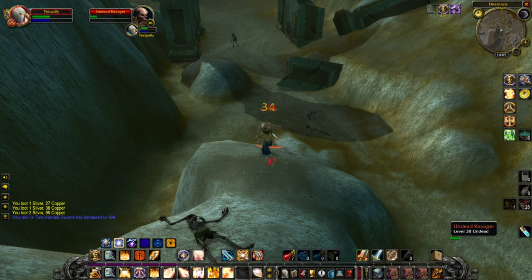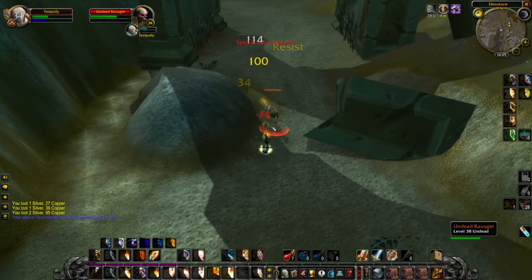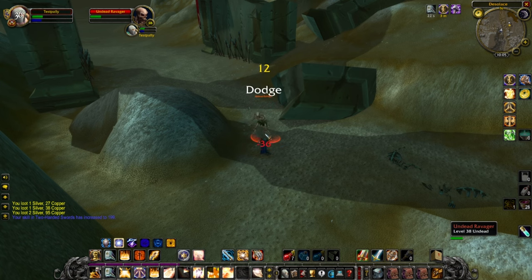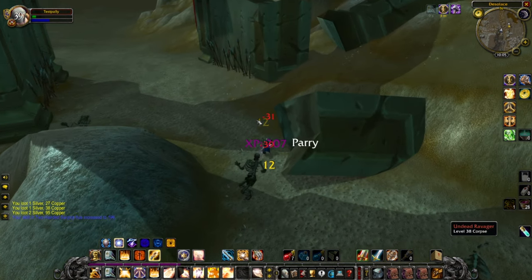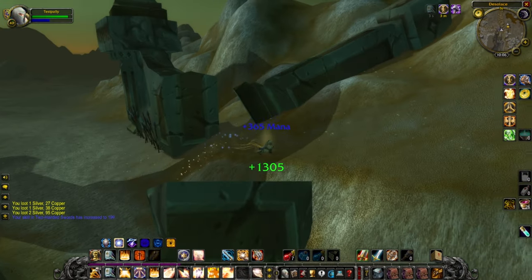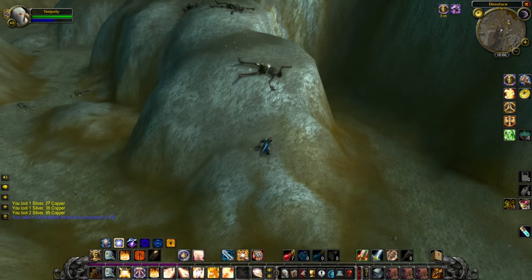I've just gotten into the habit of pulling with Exorcism and then beating the crap out of them. Pull with Exorcism, hit them once — I can Holy Shock, that's actually a thing I can do. But I'm finding that I don't need to Shock. I'm still murdering them super quickly even without the Shock. Holy Shock is mostly useful for mobs that I can't use Exorcism on — then Shock becomes a much, much bigger deal. You can see I'm not looting very well; if I was looting, that would improve the mana efficiency significantly.